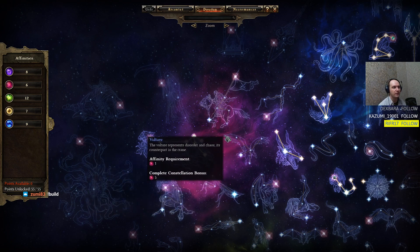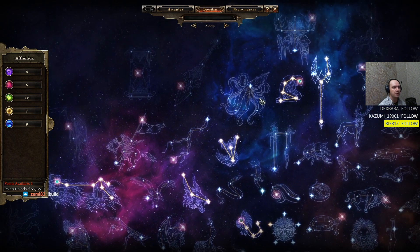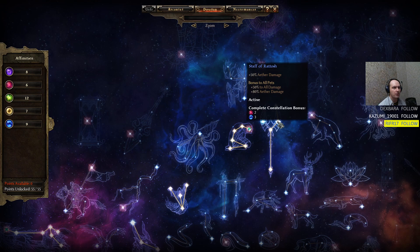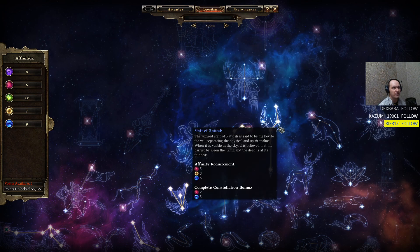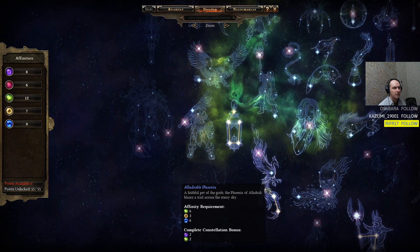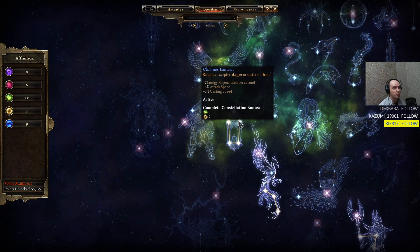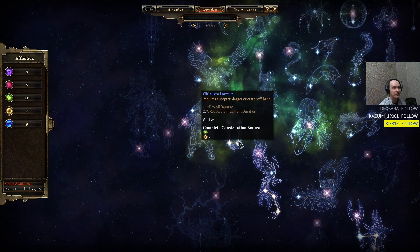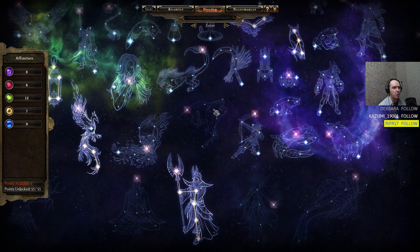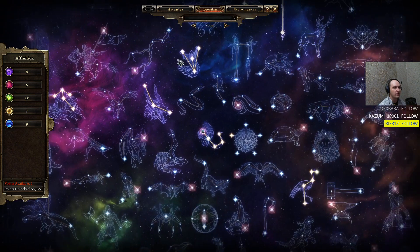I'm gonna link the build in chat in a moment. We also have Staff of Rattosh for more Offensive Ability and a little more Aether damage. We have a couple of points into Phoenix. Ulzin's constellation has attack casting speed and +50 to all damage. That's all the constellations we're using for this build — very satisfied.